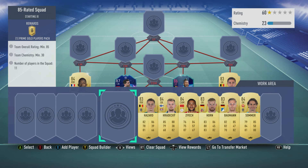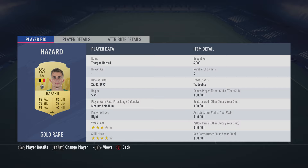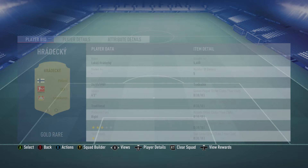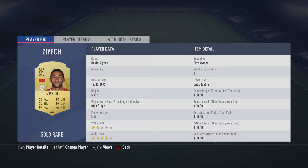The right midfield is Eden Hazard, bought for 4,000 — he comes as a large card, make sure you get the 83-rated one. Plays in the Bundesliga and is from Belgium. The centre mid on the right is Lukas Hradecki, bought for 5,600 — plays for Leverkusen in the Bundesliga and is from Finland.